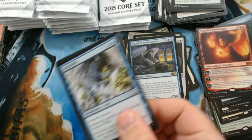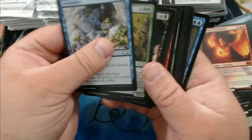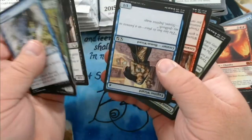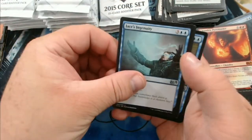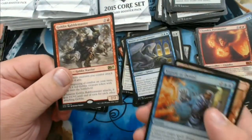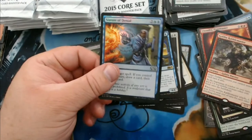So far I'm not too disappointed with the box — we got a foil Liliana so that's pretty good. A few cards in and all of a sudden the cards are upside down again — that is so weird. There's a Radiant Fountain; I don't think it's worth anything. We got Staff of the Flame Magus, Jace's Ingenuity, Necrogen Scuttler, Goblin Rabble-Master — he's worth a buck or two. One more good goblin and we might see something happen with him — and we get a foil Statue of Denial.